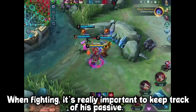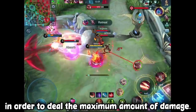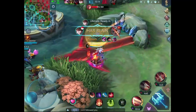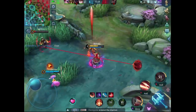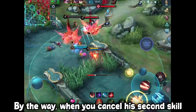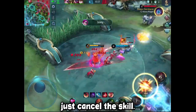When fighting, it's really important to keep track of his passive. You want to make sure that you keep switching forms in order to deal the maximum amount of damage. By the way, when you cancel his second skill, the cooldown will be a lot shorter, just like canceling other charge skills. So if you don't see any target, just cancel the skill.